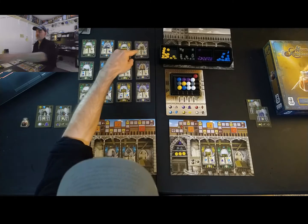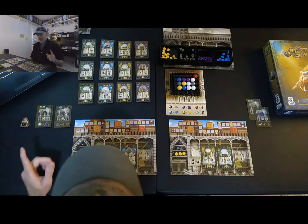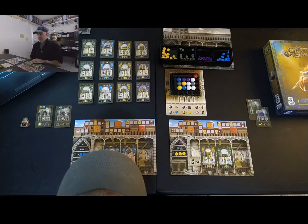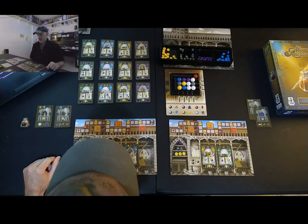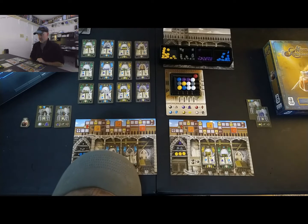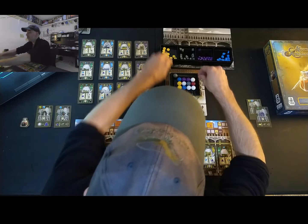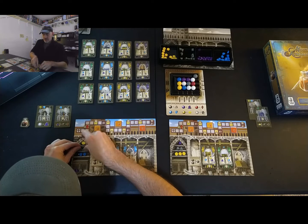He decides to gather two stone and a coin to build toward production, placing the coin and stone into storage. The goal for this demo is to play until at least one or two leaders are in play, trigger one of the faith Vatican reports, and show all the mechanics of the game. It's a very light Euro game — it definitely has a Euro feel but it's not heavy. It's pretty tight with easy mechanics.